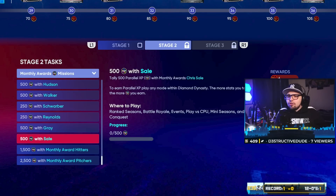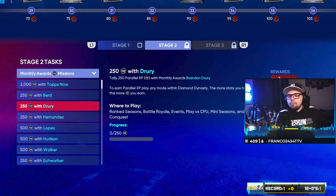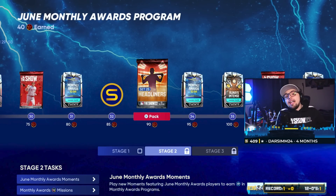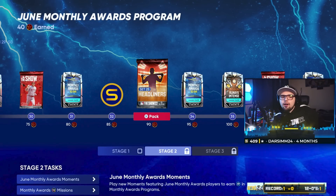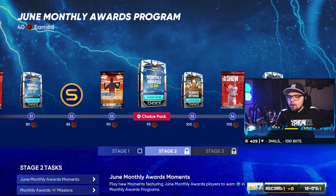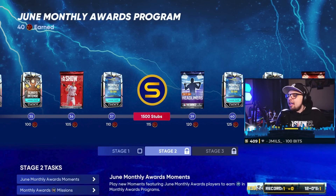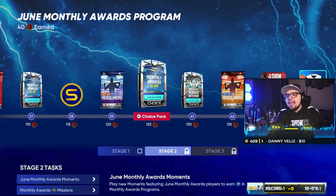You could do it in conquest, event games, or mini seasons, whichever mode you prefer. Just keep on pitching with the pitchers, and then throw some hitters on the team to get the PXP with as well. Basically, you can get the PXP done quickly — once you get a card's PXP done, sell that card on the market and then buy another card. Swap out a card and do that PXP mission. If you don't go that route, you're essentially sluggishly going through the program one by one, and it makes it longer than it needs to be. I would recommend going that route.